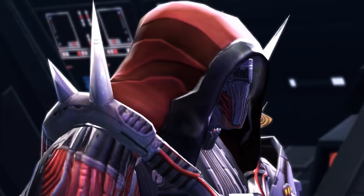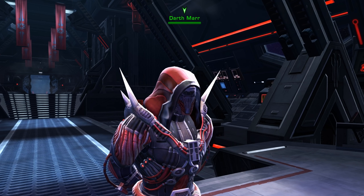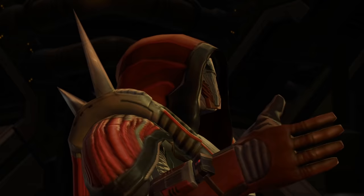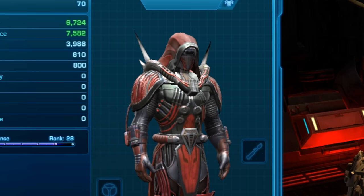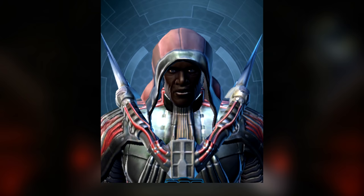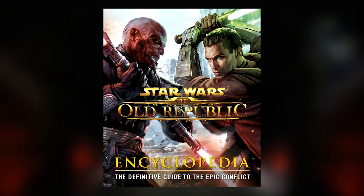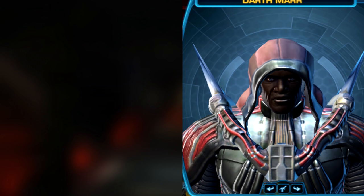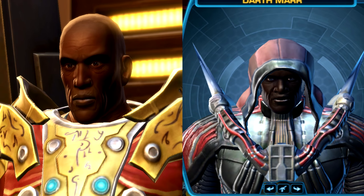Darth Marr's Face: An important character in SWTOR has never shown his face in any section of the game — Darth Marr, part of the Dark Council and an Imperial leader. For a while, it was possible to preview a helmet on Darth Marr in the character sheet window, which would reveal his face in-game for the first time. People agreed this was a placeholder model, as the SWTOR Encyclopedia implies Marr's face was so disturbing it drove someone to suicide. Also, Marr's face model appears to be derived from Mandalore the Vindicated, another character in-game.